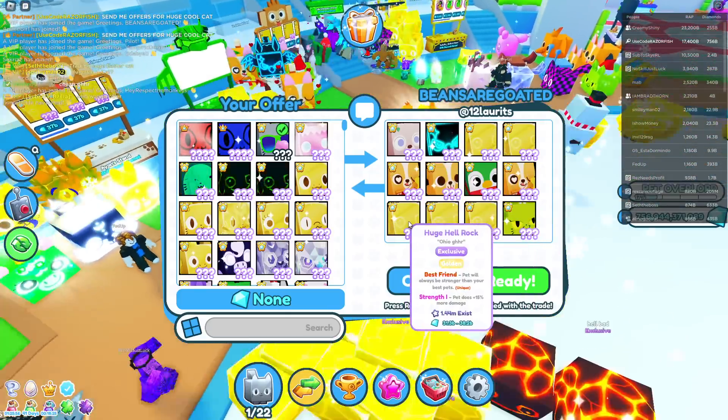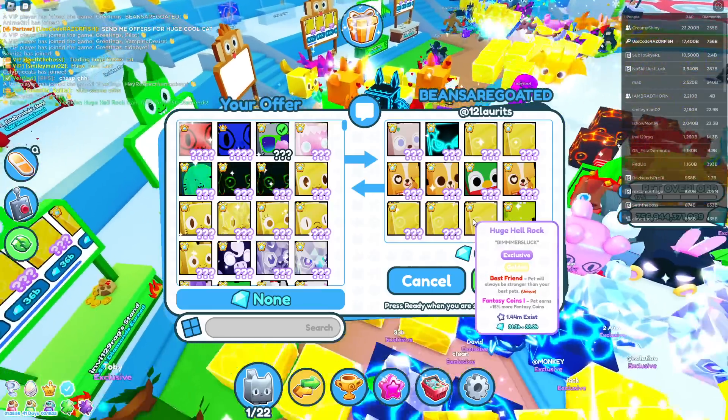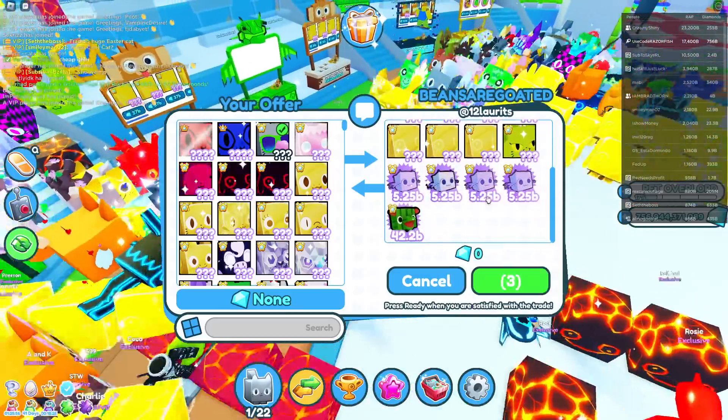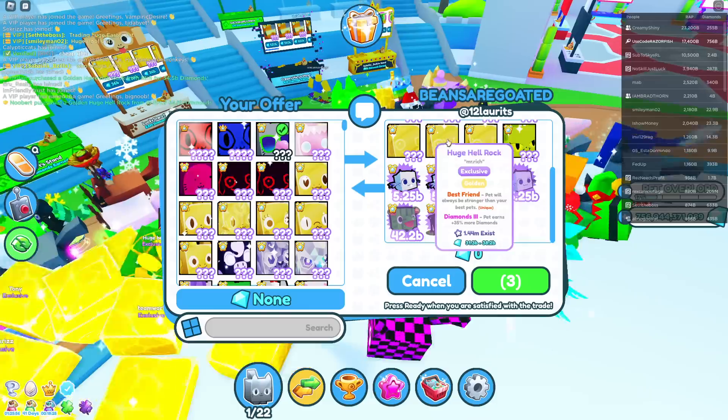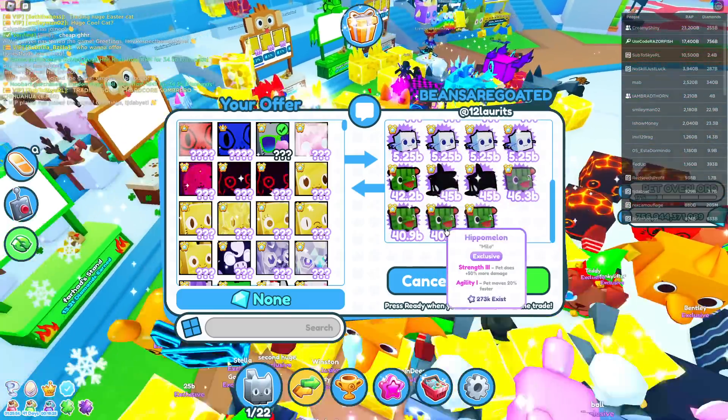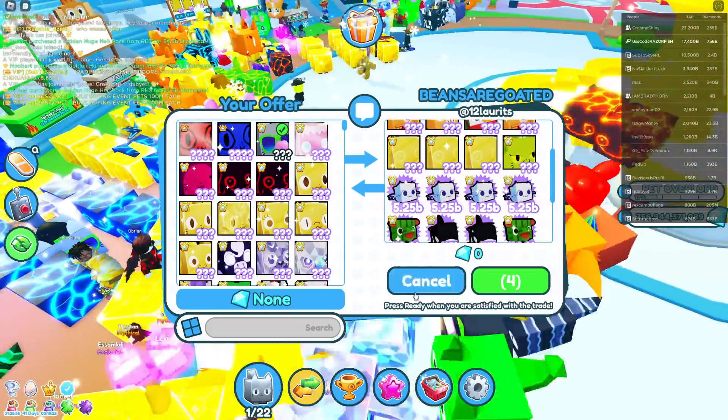Somehow a golden huge rock is 38 billion wrap - I don't trust this, because people have a lot of golden huge rocks and whenever they show all this I just don't trust it. Anyway, a lot of hippo melons, a lot of other exclusives - pretty nice deals.